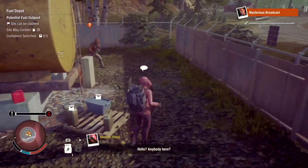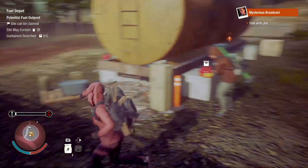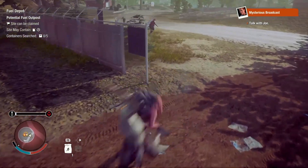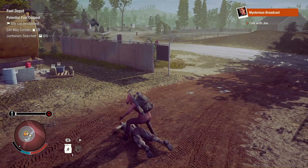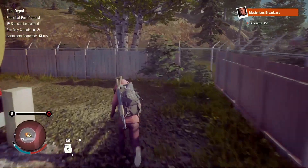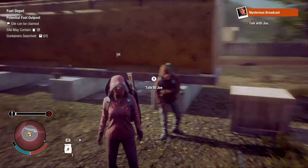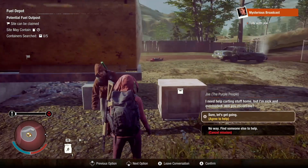Let's talk to this dude. Yo, he's ready to go. Down you go! I thought that piece of paper was a body — I was like, where is your body flying? Let's go talk to him. He's like, I need help carrying some stuff home but I'm sick and overloaded. Will you escort me? Yeah.